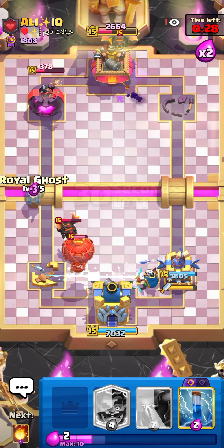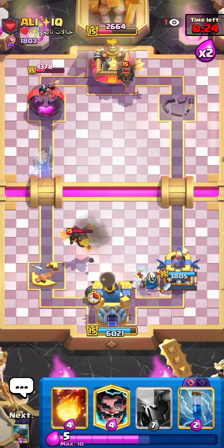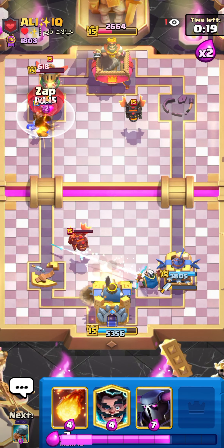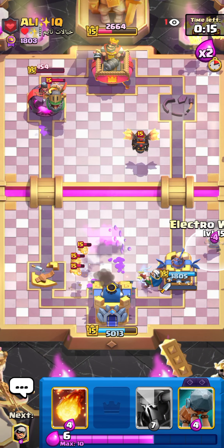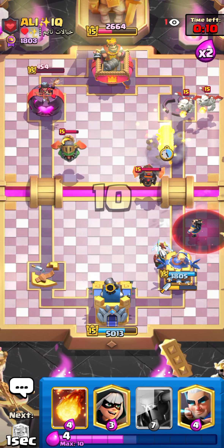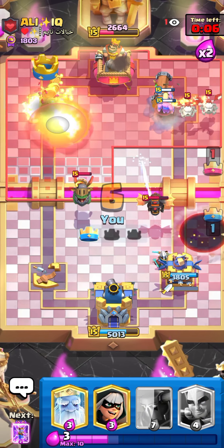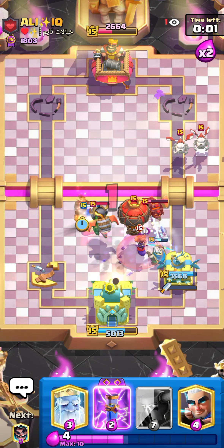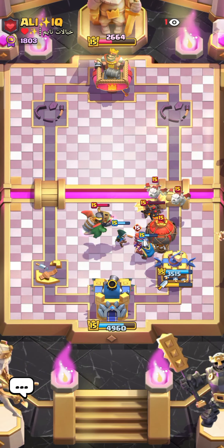Let's go for magic archer and royal ghost. He goes for another loon — I don't know why he did that. Let's go for jab — that's in fireball range. Let's go for battle ram to kite everything. Oh my god, that's a really nice win! Very nice win against this guy, let's go for another match.